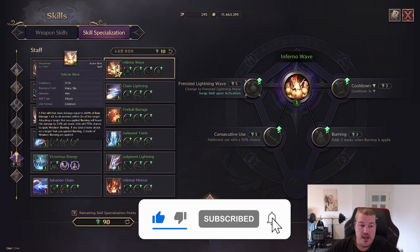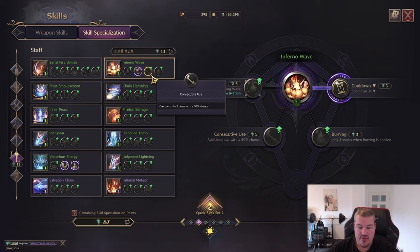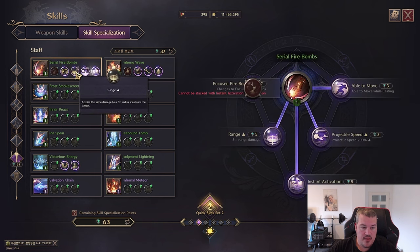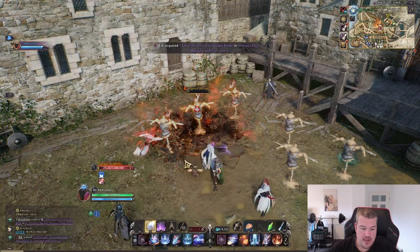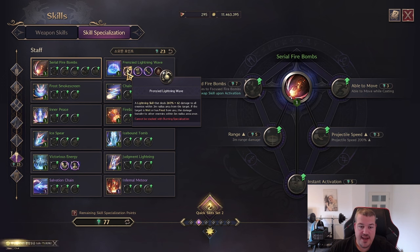Next up is Inferno Wave — this deals more damage the more burning stacks are already applied on the enemy. You can decrease the cooldown, make it usable up to two times with a 50 percent chance, and add more burning stacks if burning is already applied. Using Serial Fire Bombs first to apply burning stacks and then following up — you can see it's adding an instant additional three stacks.